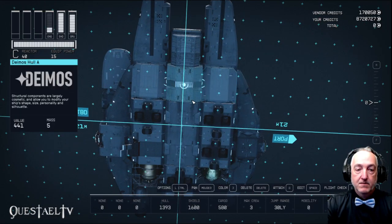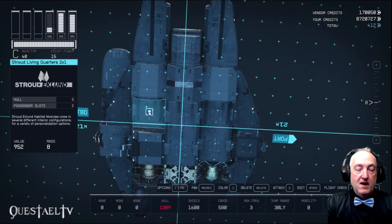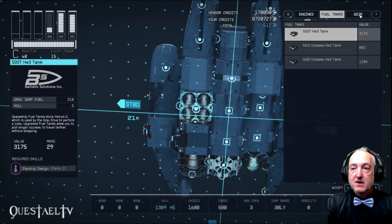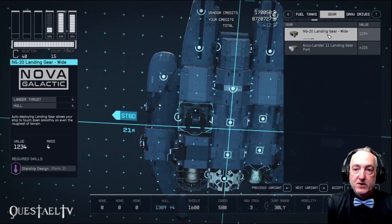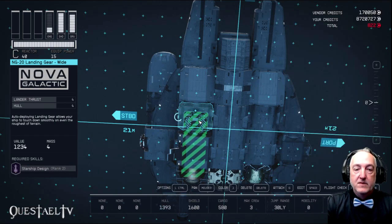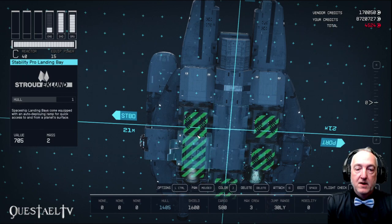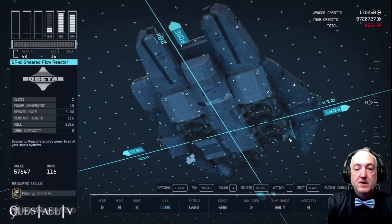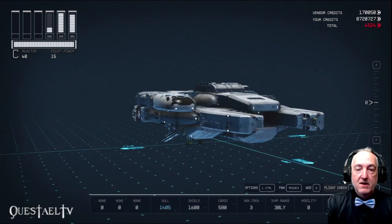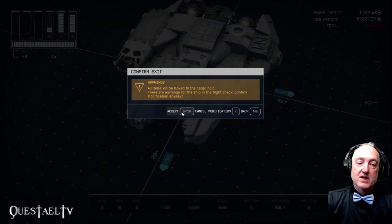Now we're going to go to the ship services technician on New Homestead and modify the Millennium Falcon so that it has better landing gear, because we're going to put a ton more cargo on here. So we're going to delete all eight of the landing gear. Then we're going to go to the gear section and choose the NG-20 landing gear, and cycle to the third version of it — the NG-20 landing gear wide. Hit CTRL-G to copy that and place those where the other landing gear were. That's going to give us 16 lander thrusts for the ship.